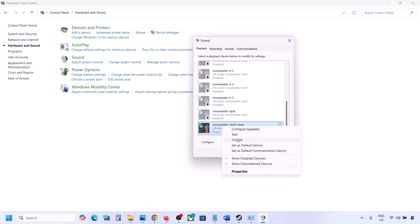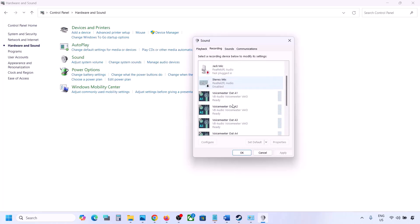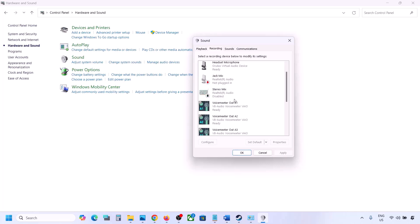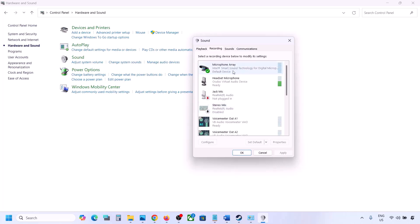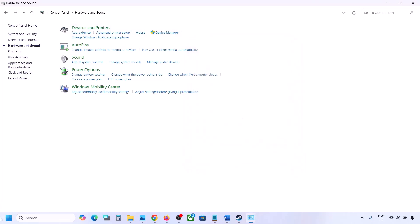Launch the game, but make sure your audio device is set as default. Right-click on it — if the default option is not highlighted, click 'Set Default.' Do the same in the Recording tab: disable any unused audio devices and make sure only the device you are using has a green tick.